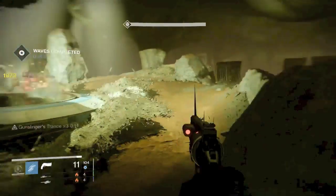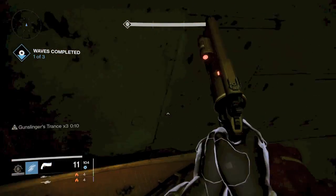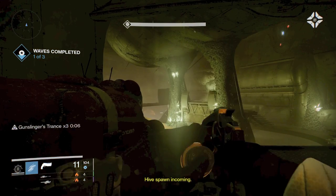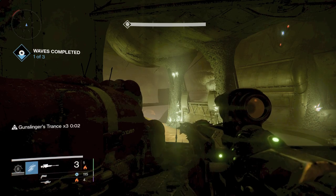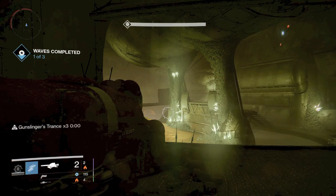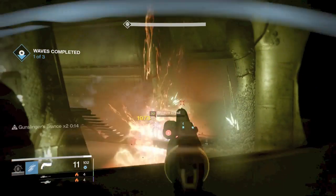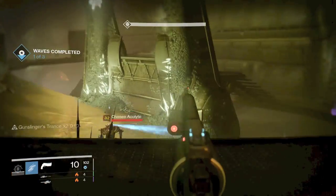Another thing I do is when you have the last enemy, make sure to move back to the left side of the room before you kill that last enemy, so you can start the next wave over in the left hand corner. You get the gist — I'm going to fast forward through the next two waves. You can see it's going to be the same spawn: three Thrall right there, then three Acolytes and two Ogres. No Wizards spawn with the first wave.